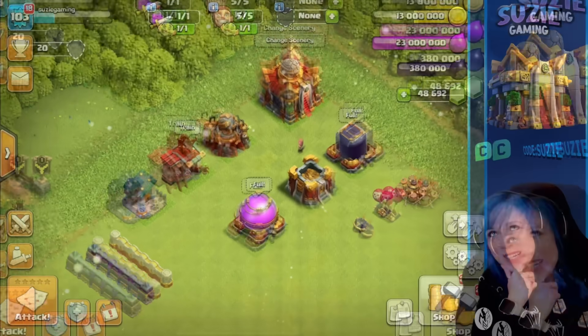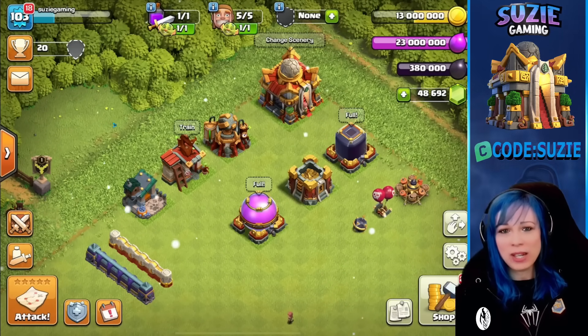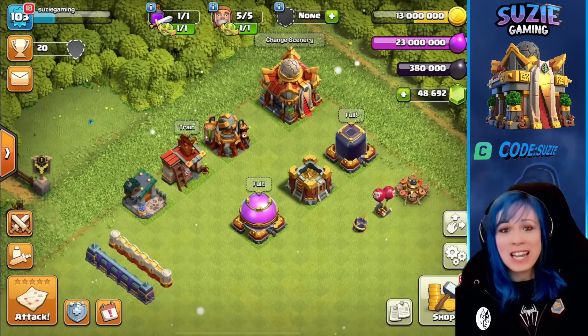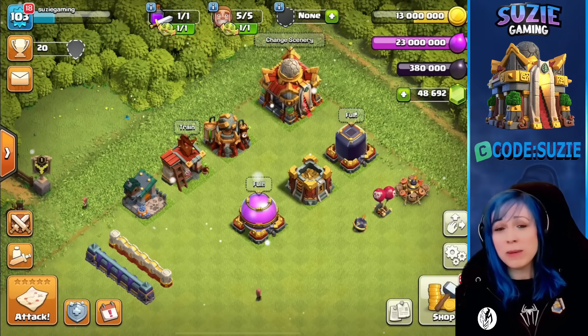We have a new level of the Barracks. And also, we have a new level for the Pet House. And of course, you will be able to upgrade 150 walls, which cost 9 million gold. Also, we have new levels for the Giant Bomb, Single Bomb, and Air Bomb.